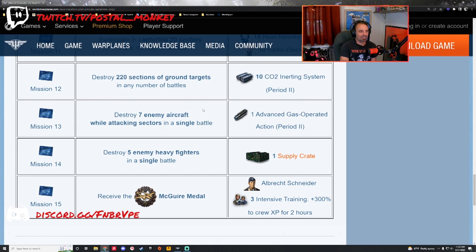Mission 12: destroy 220 sections of ground targets in any number of battles. You get some premium consumables. This is best done in a ground attacker or bomber. Heavy fighters can do it to a very lesser extent, and multi-role fighters can do it. Ground attackers and bombers are built for it, so you want to take advantage of those two plane types to get mission 12 completed.